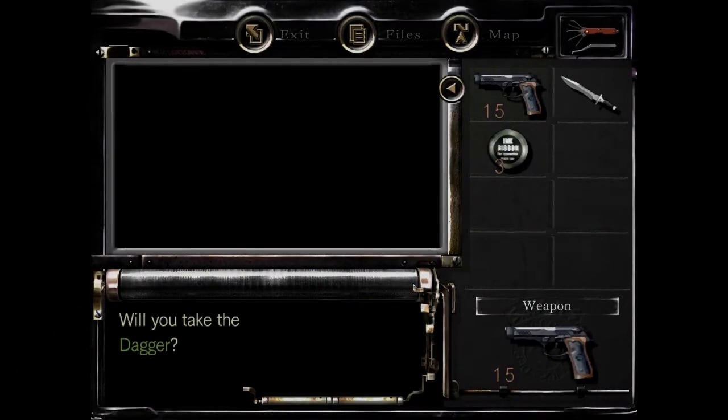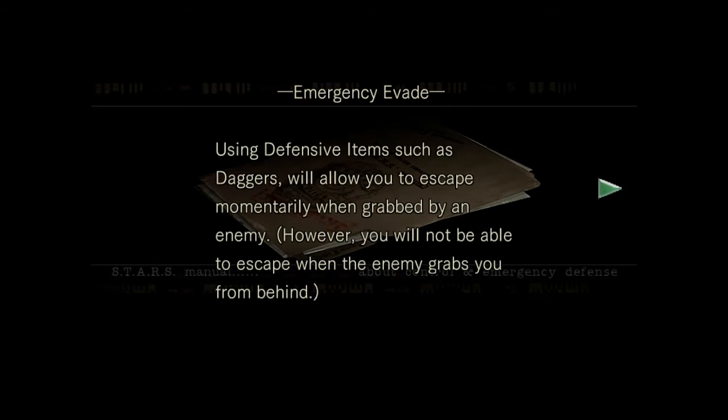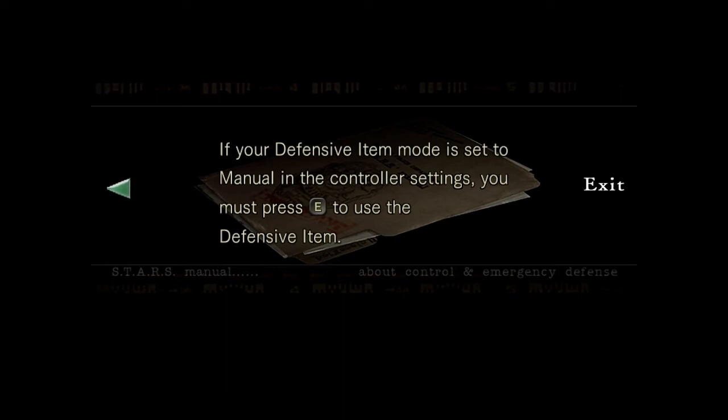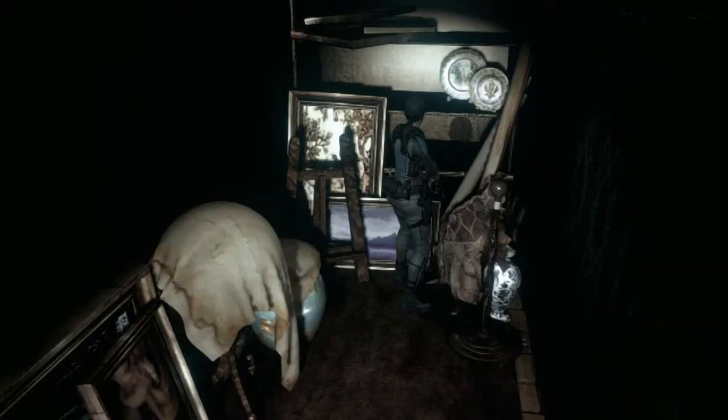Daggers — I remember them. Using defensive items such as daggers will allow you to escape momentarily when grabbed by an enemy. However, you will not be able to escape when the enemy grabs you from behind. To equip a defensive item, go to the status screen, select an item from the defensive item menu, and then select the equip command. I think I made it auto, so let's go to the status.